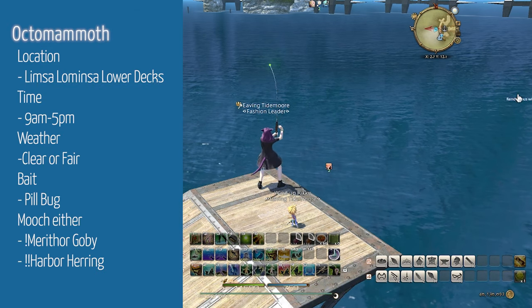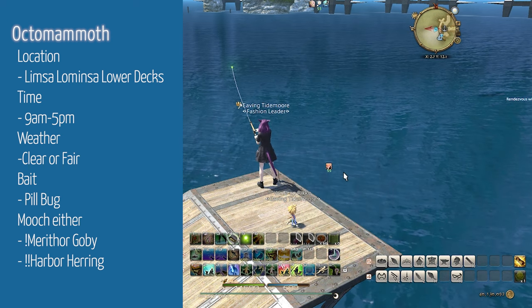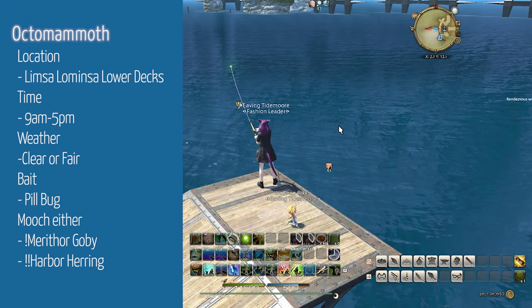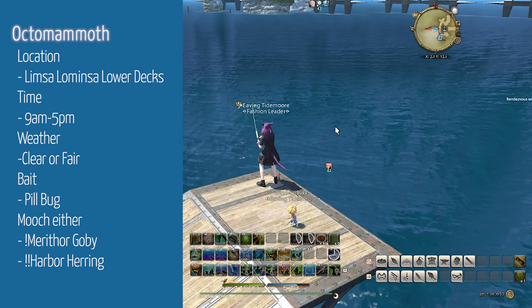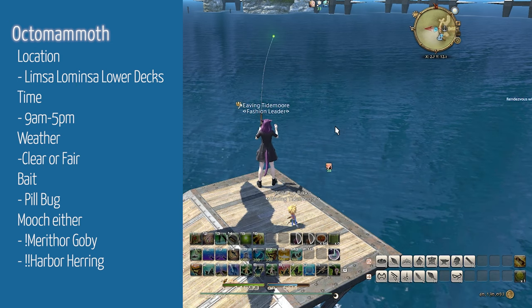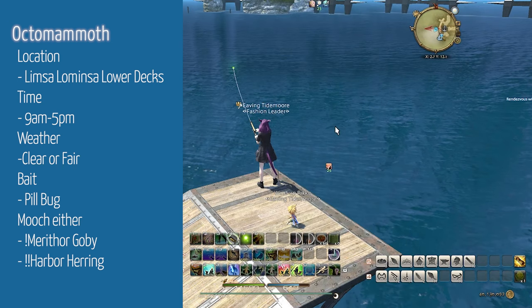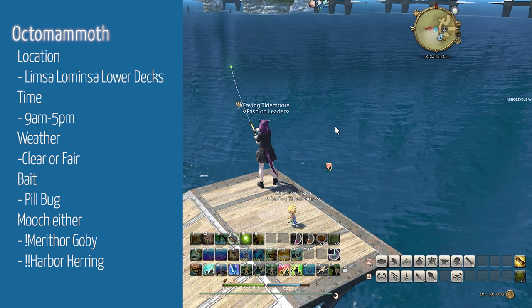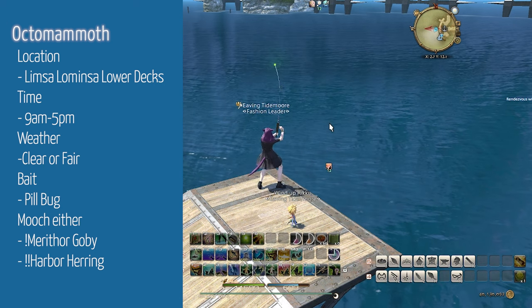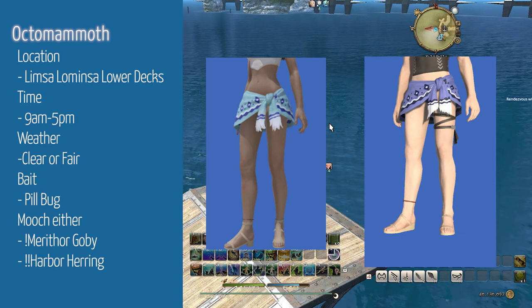Now we'll be farming up Octomammoth. It can be found anywhere in the Lower Decks of Limsa Lominsa. The bait is pill bugs and it requires clear or fair weather during the hours of 9am and 5pm. Cast Patience, using Precision Hookset on one exclamation mark or Powerful Hookset on two, trying to catch Maithor Goby or Harbor Herring in order to mooch into an Octomammoth. Use Powerful Hookset on three exclamation marks. Octomammoth can desynth into Sea Breeze Summer Perio or the Blue Summer Morrow.